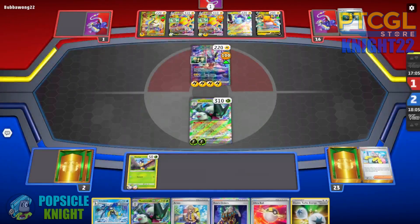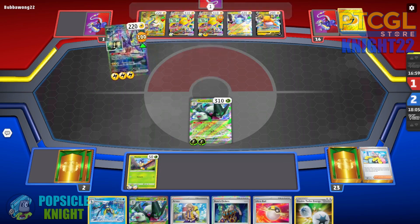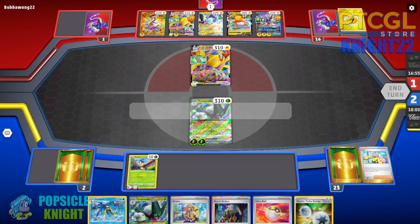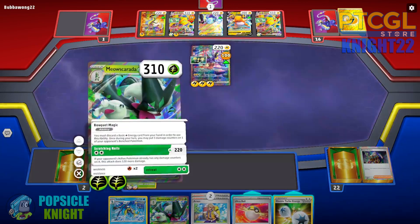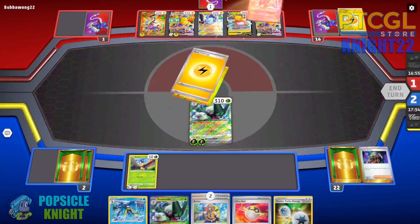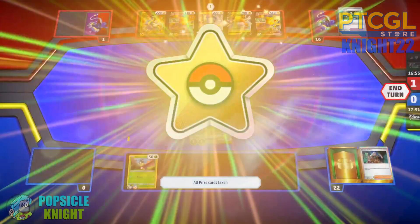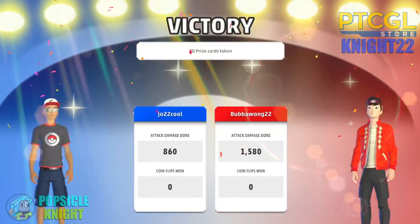With only 60 additional damage, they retreat to their Regilaki VMAX, realizing they can't knock out our Myoskurata EX. Thankfully, we have Boss's Orders — we boss Miraidon EX and use Scratching Nails for the win. We managed to get that win against Regilaki VMAX and Miraidon EX. Good game!